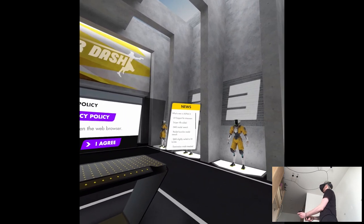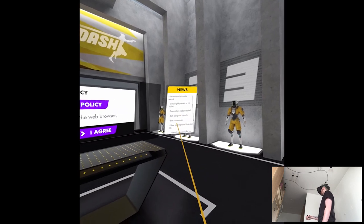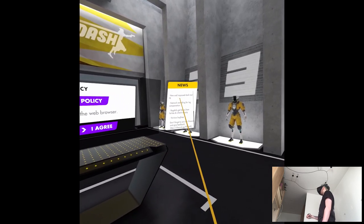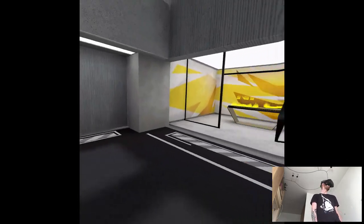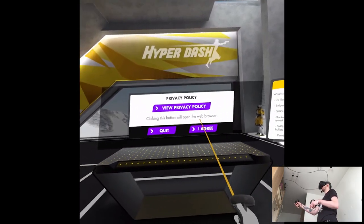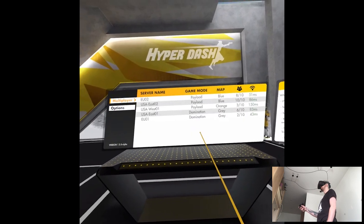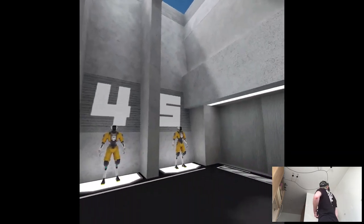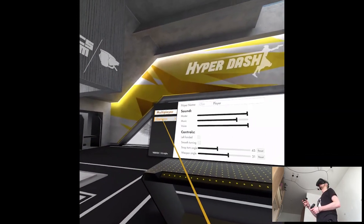So looking at the news section, they're working on the game — bots are smaller, ragdolls updated. They listen to feedback and change things accordingly. Opening the web browser... okay, so this is pretty much the main menu — warehouse, tactics room. Let me check the options first.